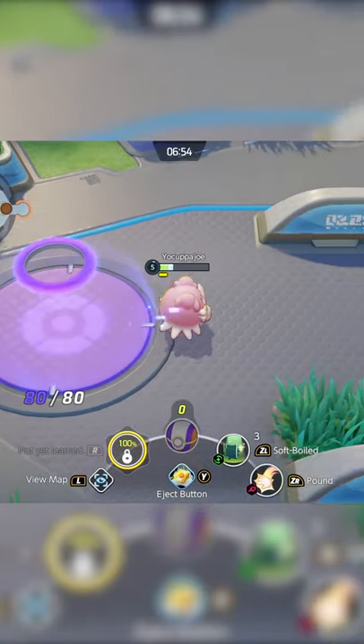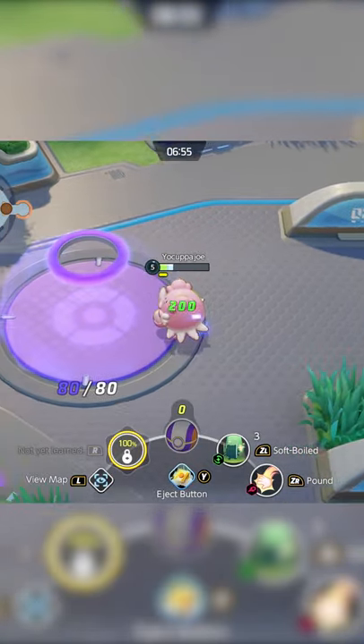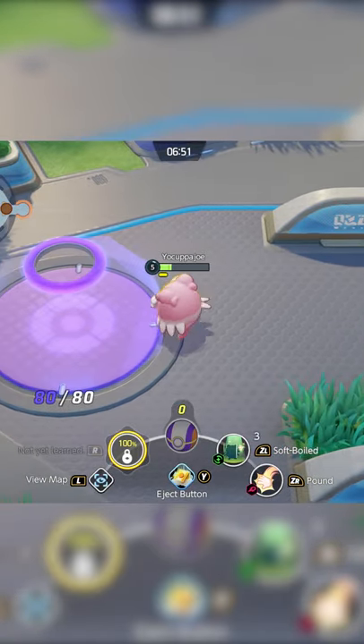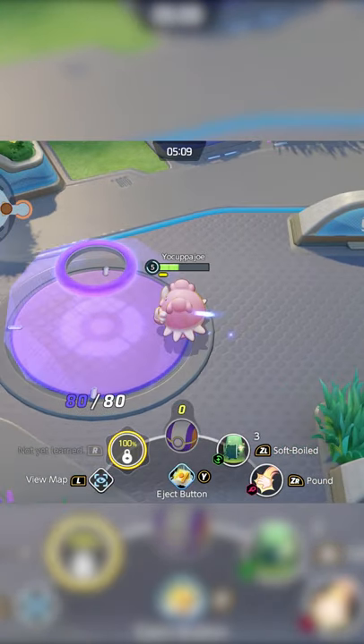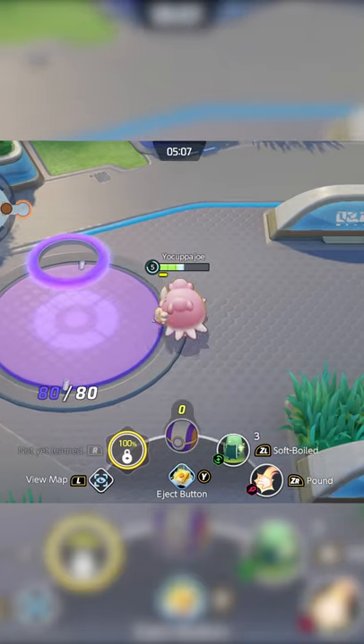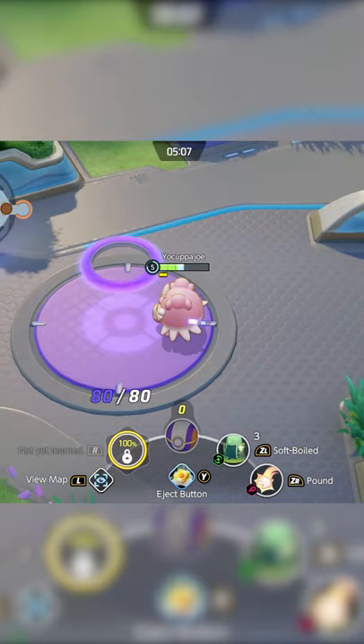Be careful not to step back onto your goal zone too soon, or you'll mess up the trick and end up slowing down the healing process. To reduce your chance of making a mistake, I recommend using the outer ring of the goal as your guide. Step all the way off of that ring before turning around, and then step all the way into the ring.